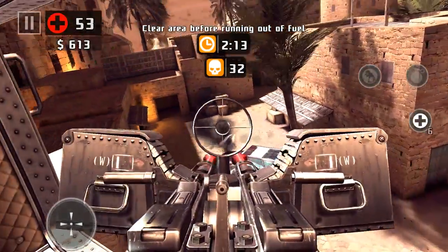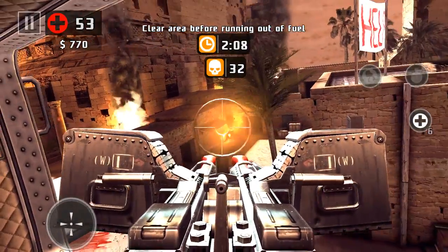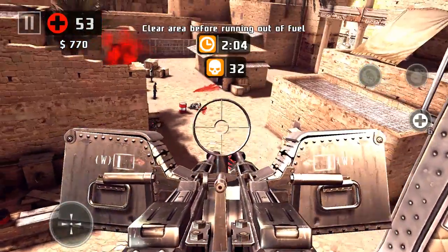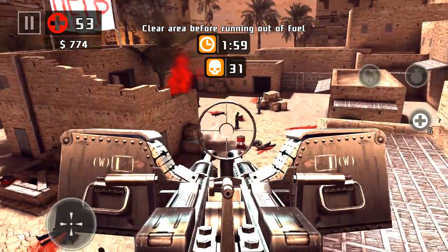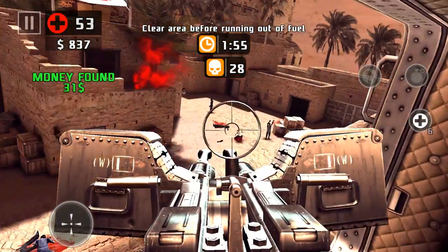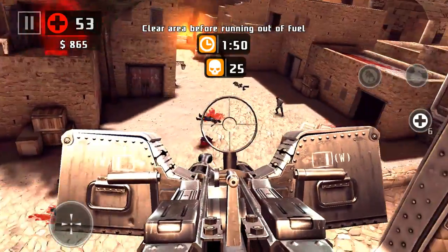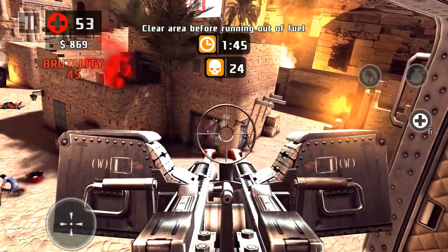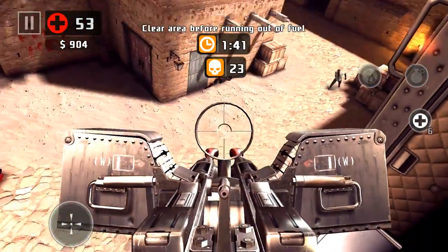There's a little piggy thingy right there. Let's blow that. Oh, so our weapon is heating up actually - oh I see, so it heats up. I don't even know, because the tip got red and it started shooting slower. You guys see it - the tip got red on the thing.